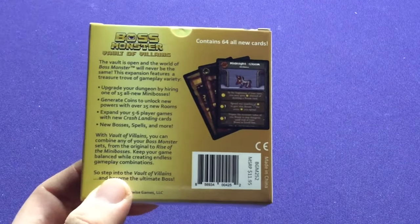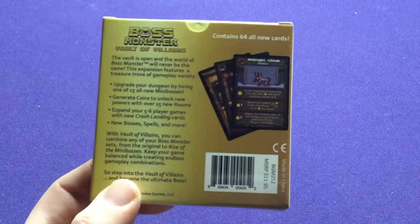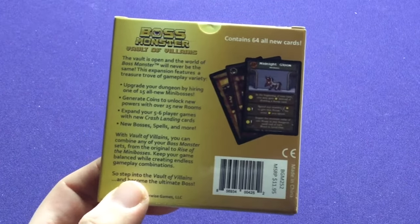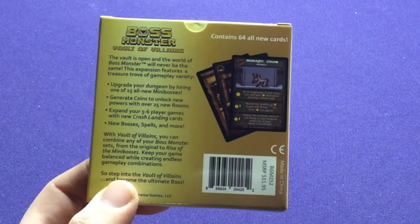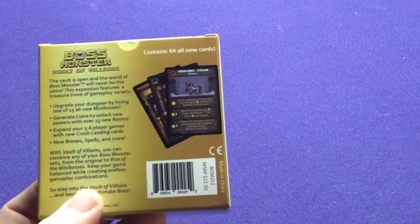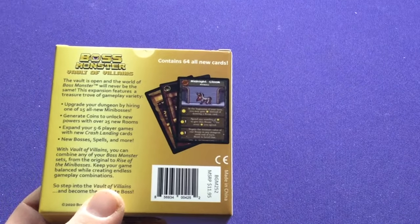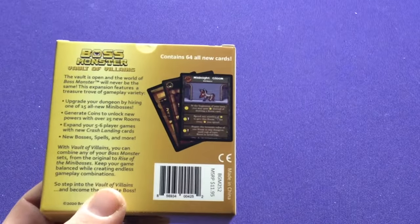Then they also released Boss Monster Rise of the Minibosses, which is a third standalone set that actually adds new elements to the game with minibosses and coins and stuff. Then all the expansions add extra little things. They had Heroes of Cool Kind, which added items. They had Crash Landing, which added the new Explorer type. And then they had Implements of Destruction, which worked with both of them.